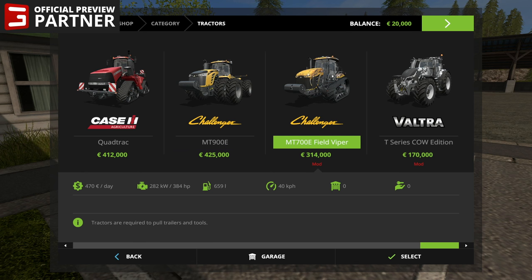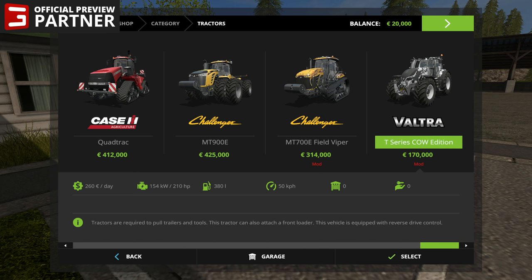And then finally, if you purchase this game on Steam, you will get two official mods that come with the game — the Challenger MT700E Field Viper and the Valtra T-Series Cow Edition. I've actually seen this one in the game already, it looks beautiful. I have not seen the Challenger Field Viper though.